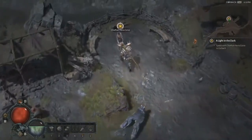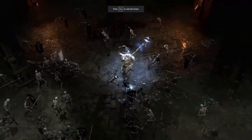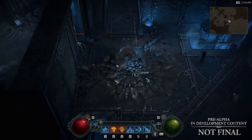Similar to the Monk from Diablo 3, the Druid's skills are powered by a resource called Spirit, which is generated over time from basic attacks such as Earthstrike, Stormstrike, and Windshear. But once your Spirit is full, you'll be able to unleash powerful skills like Pulverize or Tornado.